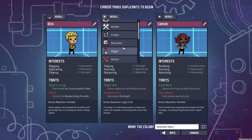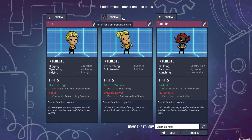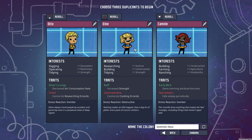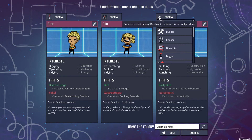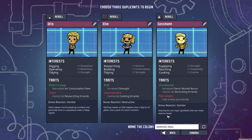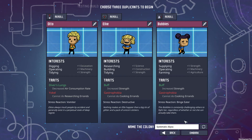Otto is fine. I think I'm going to have a researcher and then a supplier. Weird little bowel, don't really want that. Gastrophobia is fine. And then go to supplier — narcoleptic, rather not. Flatulent, no. Gastrophobia is fine. Okay.